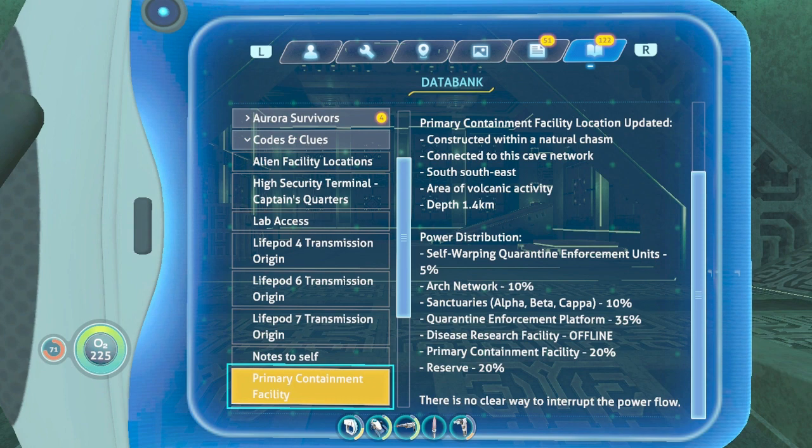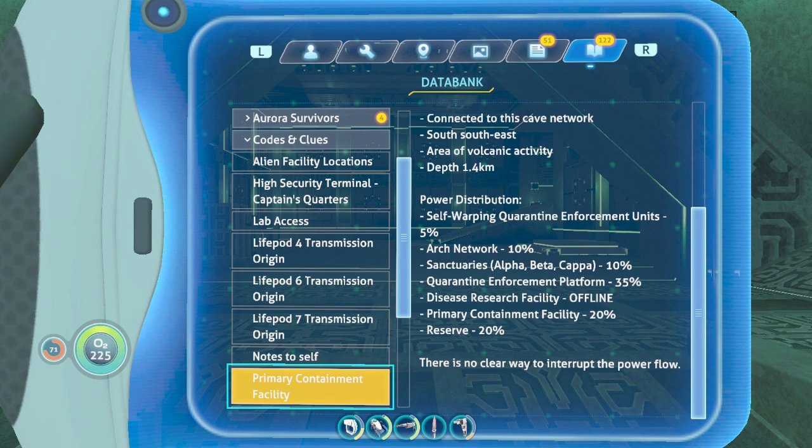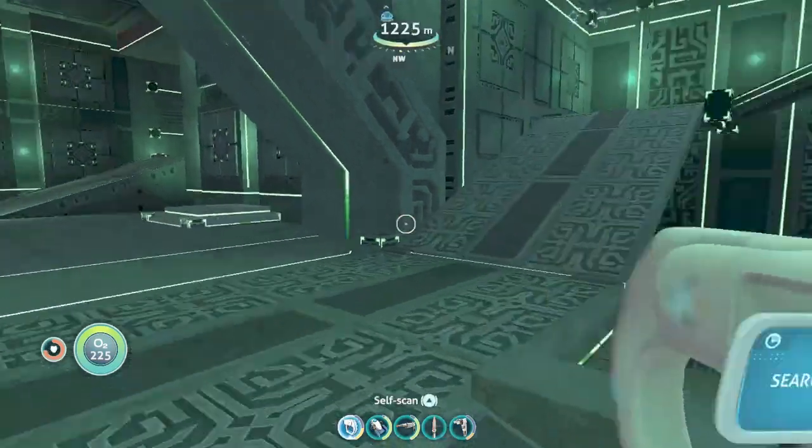Primary Containment Facility: 20. Research Disease: offline. There's no clear way to interrupt the power flow.